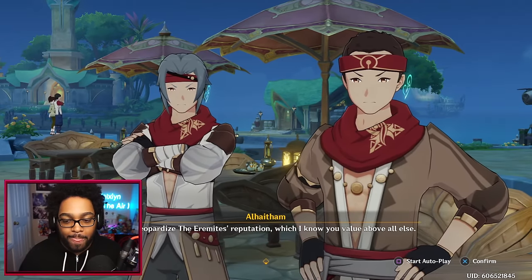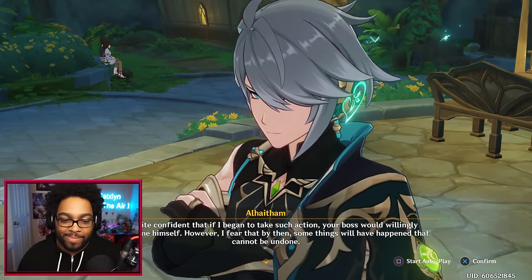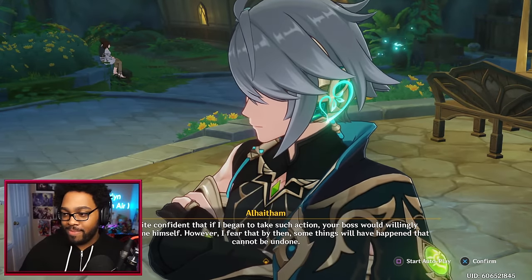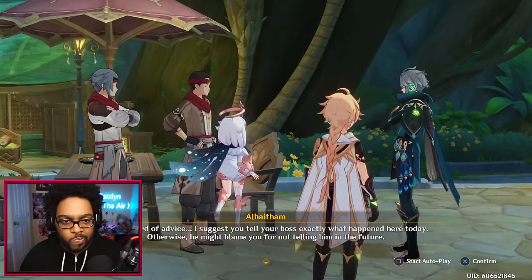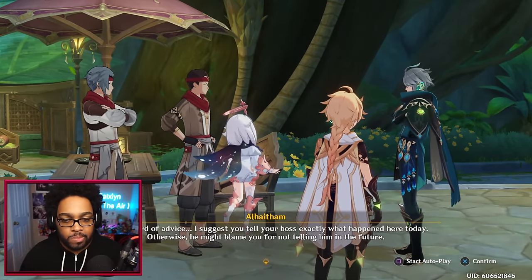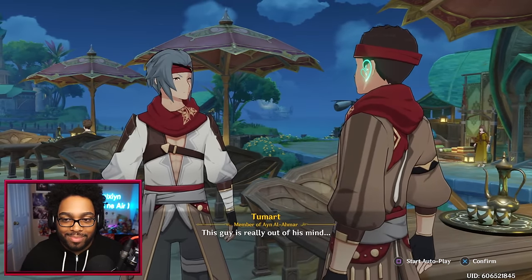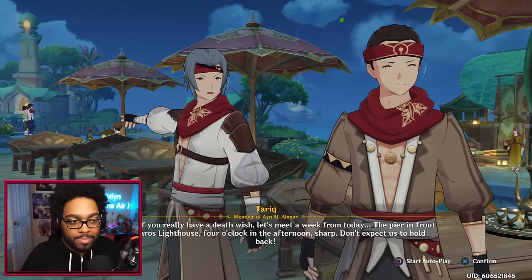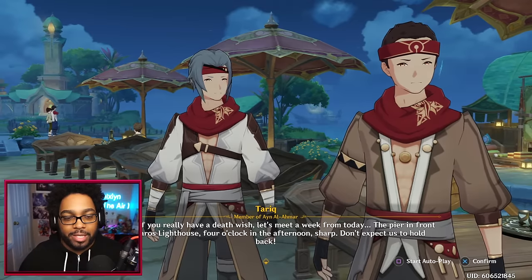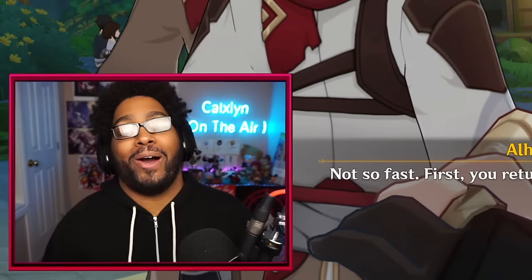'I will jeopardize the Eremites' reputation, which I know you value above all else. I am quite confident that your boss would willingly approach me himself — however by then some things will have happened that cannot be undone. Tell your boss exactly what happened here today — otherwise he might blame you for not telling him.' — 'Consider this — have I ever failed to follow through on my word?' This guy is really out of his mind. 'Let's meet a week from today — the pier in front of the Faros Lighthouse, four o'clock sharp.' — 'First — return the 500,000 Mora to them.' Hell yeah! We got all that information for free!